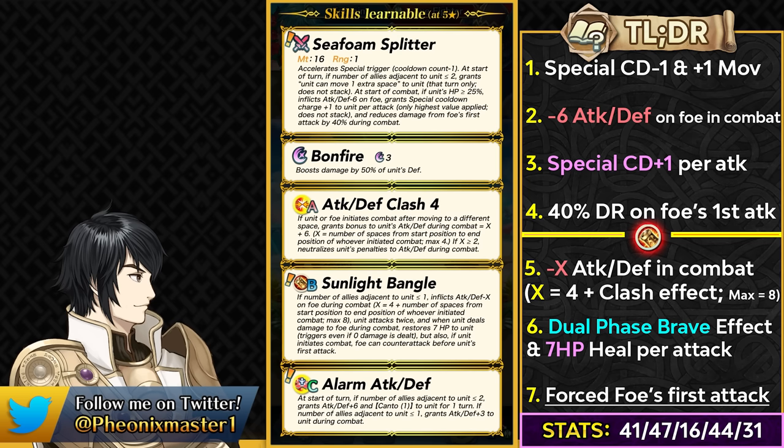The craziness doesn't end there for Summer Ephraim. He becomes much more unique because of his lobby skill, Sunlight Bangle. If the number of allies adjacent to him is less than or equal to 1, he can inflict minus X attack and defense debuff on the foe, where X is 4 plus the number of spaces moved by whoever initiated — basically a clash effect — and this can go all the way up to max 8. So he can shred a lot of attack on the opponent and be really bulky on the physical side with his high defense.